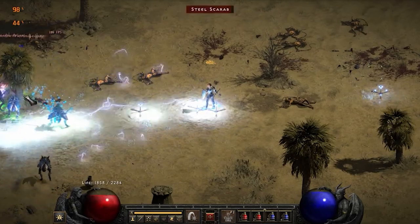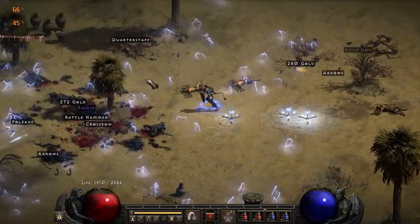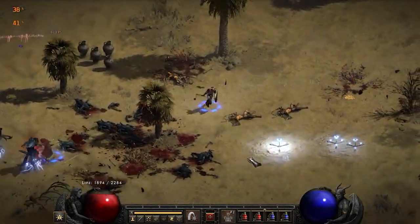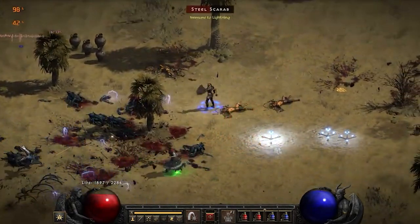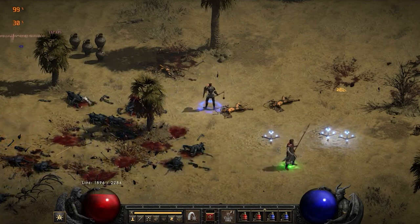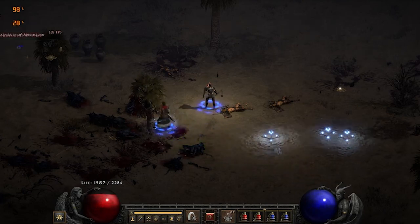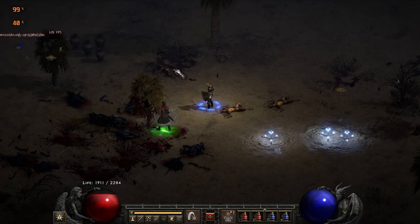Overall, the Assassin is a very strong class — one of the fastest classes to level. With Lightning Trapsin being one of the best builds in the entire game, Assassin is a great first pick and can also be a great Ubers-clearing class with the Kicksin build. So if you're looking for a change from the Sorceress as a first character and want a character that can still do it all very well, the Assassin might be for you.